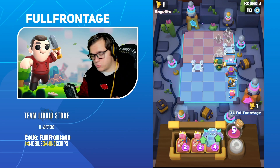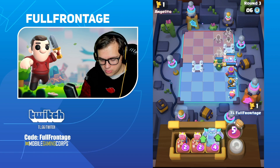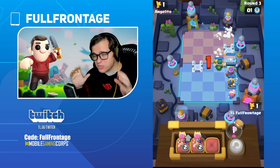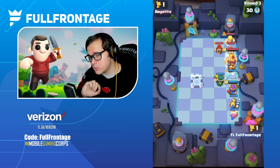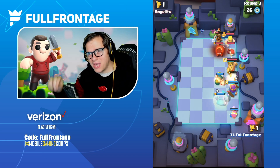Before we hop into the video, one thing I did want to address: a lot of people still don't know this. If you have an upgrade available on your board and you tap the mini, you can actually select which upgrade you want. So we're going to go with the two-star ability on the Pekka here. Remember, if you have an upgrade available, don't just drag the mini onto the board — tap on the mini inside your shop and choose which upgrade you want.